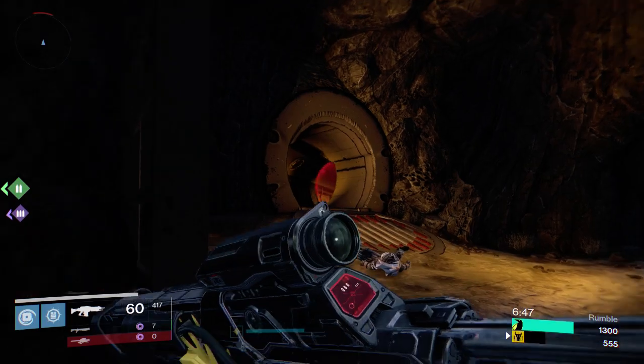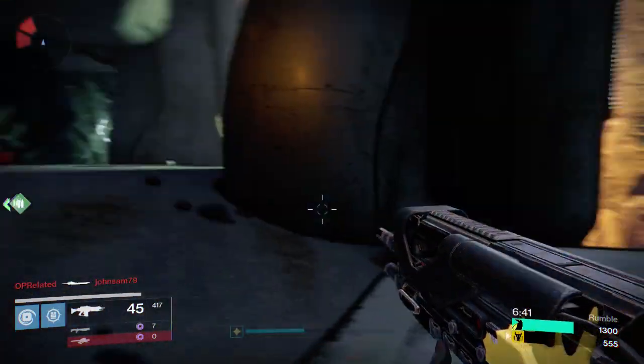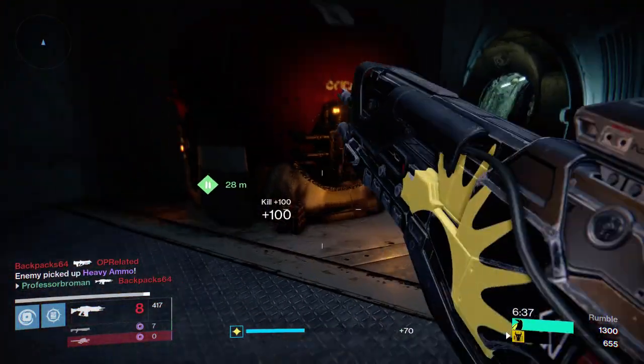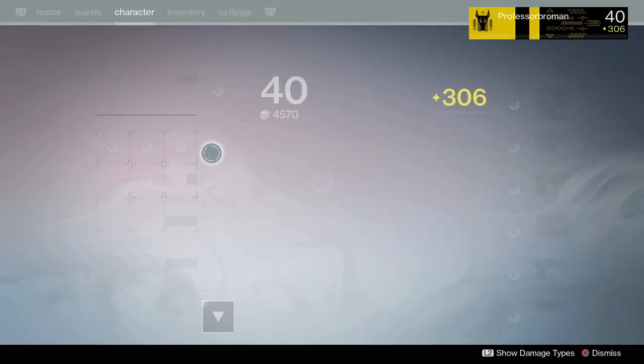Any of the weapons that drop from the Lighthouse come with a hidden perk — Last Resort — where all of your stats are boosted if you're the last person alive on your fire team. I find that to obviously be a god-tier perk in Trials, as well as pretty much any sort of PvP team-based mode.